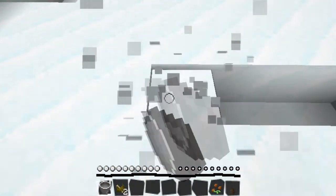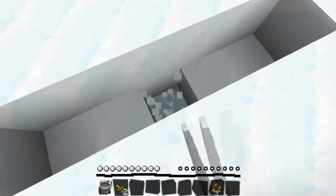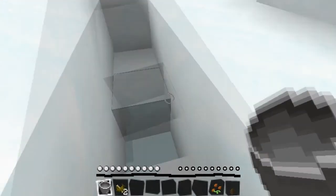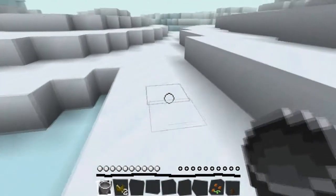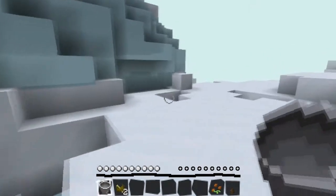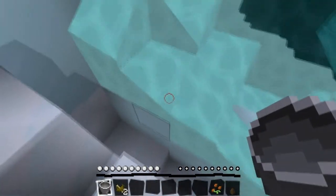I probably shouldn't be doing this right in front of the door, but it will work and I still have enough room to get around it. Knock out — oh, that's ice, I don't know if that'll affect anything. Shouldn't — we'll leave it as is. Now what I need to do before I go in there and get the lava is find that water I saw a minute ago, so I'm just going to jump right down here and try to get some of this water.